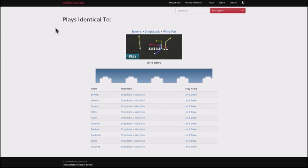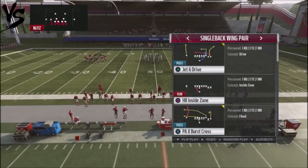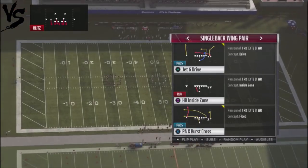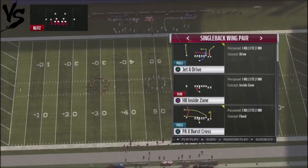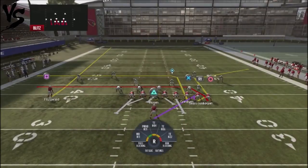If you have pass plays it's definitely going to open up your offense. This is a play we're going to use against our opponent — it's the Jet Six Drive — and what makes this play really cool is that you can run it two different ways against your opponent, creating a lot of mismatches. Against man coverage you can run it attacking your opponent off to the right or off to the left.